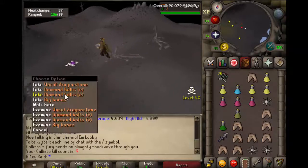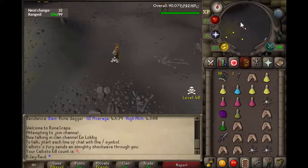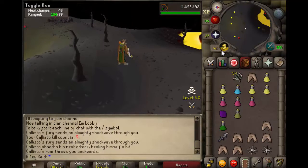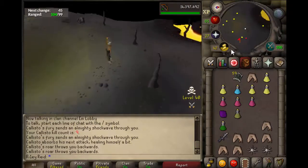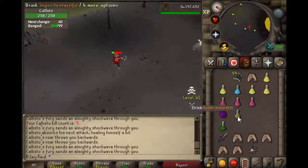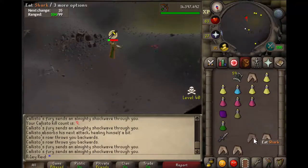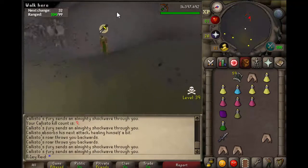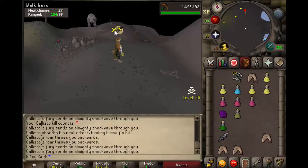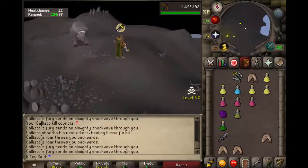You get the drop, then wait about 15 to 20 seconds. To do the Callisto lure, you get Callisto and run down here — similar method to last time, you run behind this rock. Callisto should be lured into place. Run up to the same place as the other lure.